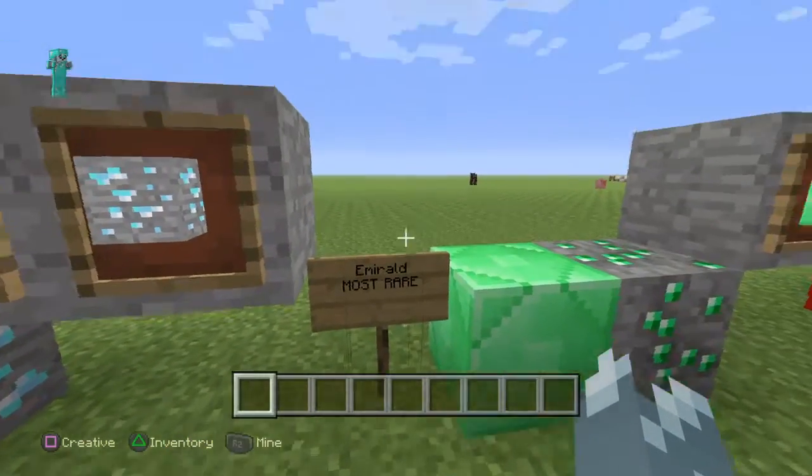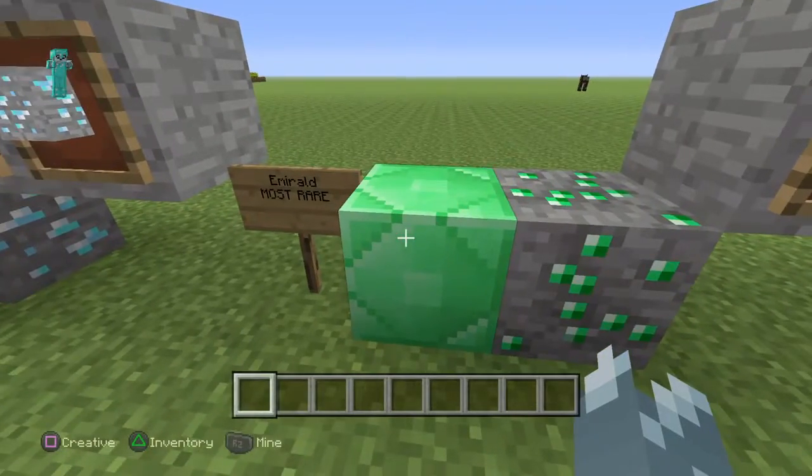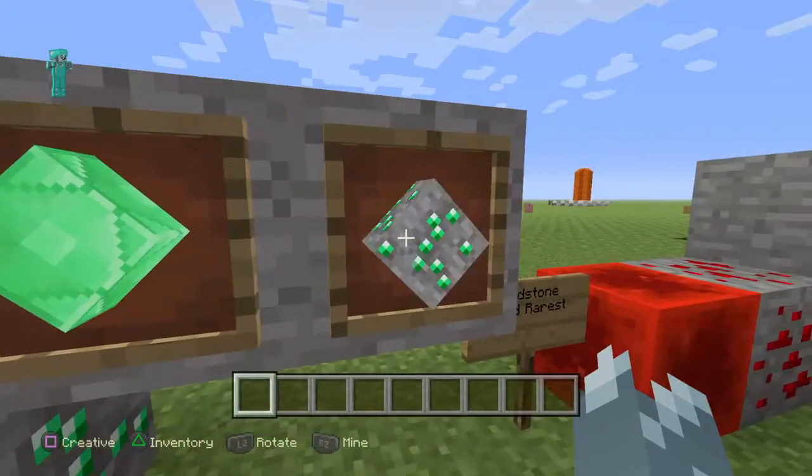And emerald — this is the most rare ore. Block form, ore, item frame.